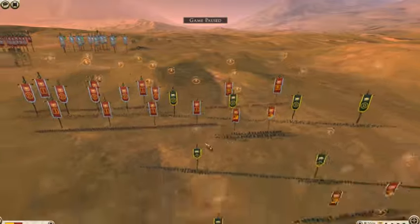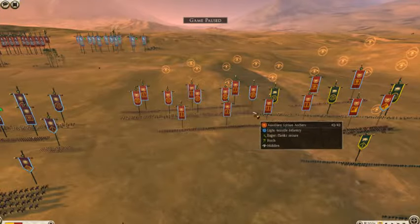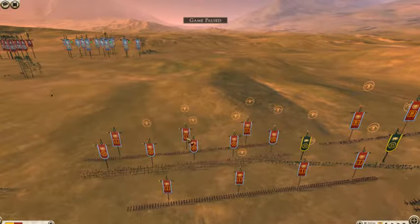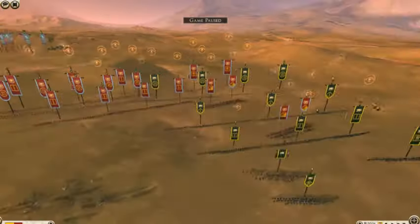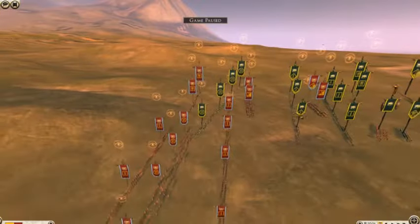The Romans have 2 cavalry, 4 Praetorian Guard, 2 Triarii, and 3 Armored Legionnaires. Not much cavalry — oh yeah, actually there's 2 more cavalry, so he's got 4 units of cavalry total.